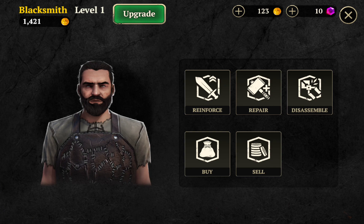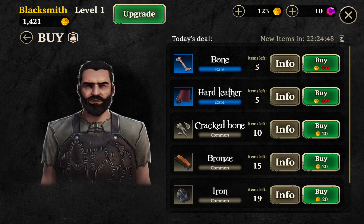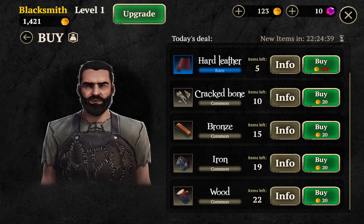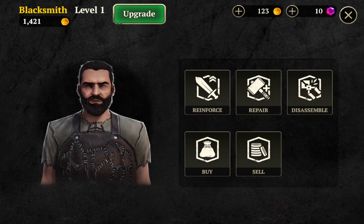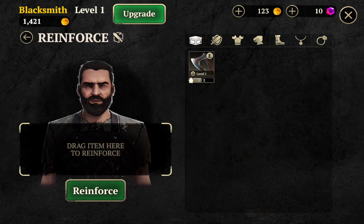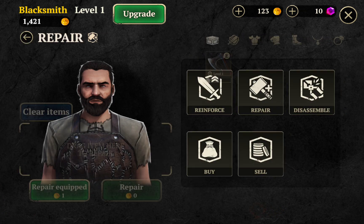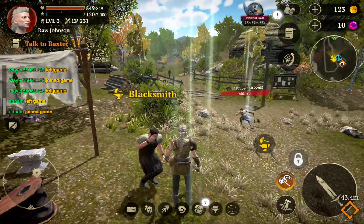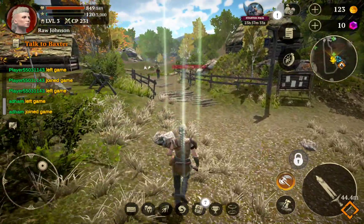Reinforce, repair — can I buy some more armor? I don't have enough money to buy anything. I could get a crack bone or a bronze, could buy wood. Let's go — we technically can reinforce it. My first impressions of this game are pretty solid.